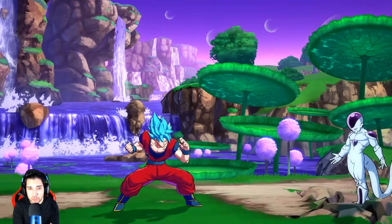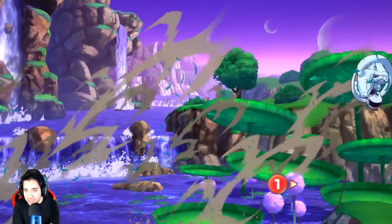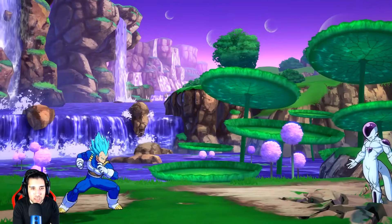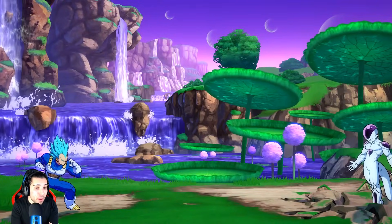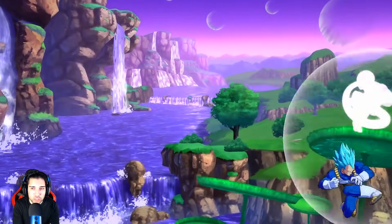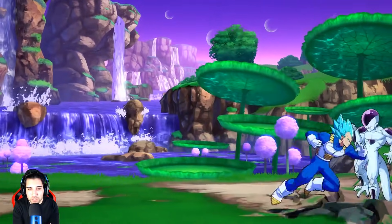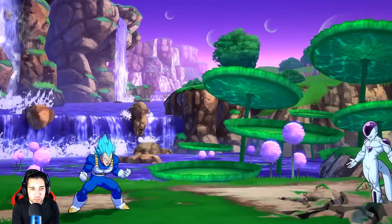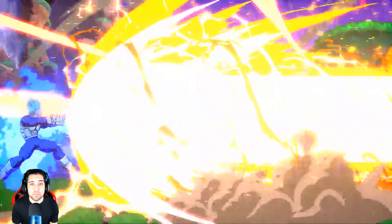Ahora vamos con Vegeta, que también revienta muchísimo. A Vegeta lo han chetado muchísimo. Para empezar tenemos esta habilidad evasiva, el Big Bang Attack que también está bastante guapo. Y como finisher, hacemos un combito de estos súper potentes, le metemos una paliza, recargamos la energía y el finisher es brutal: el Final Flash, pero de un Dios.